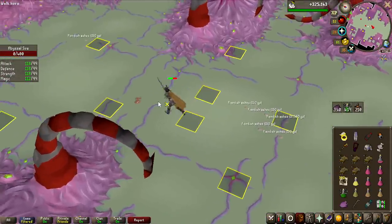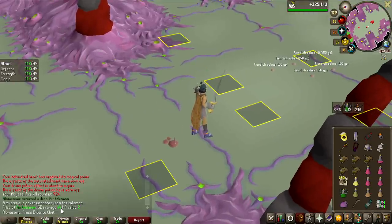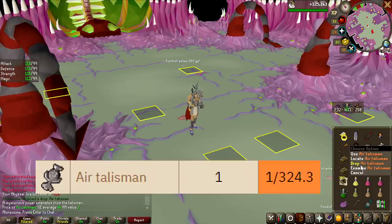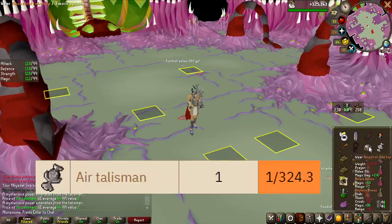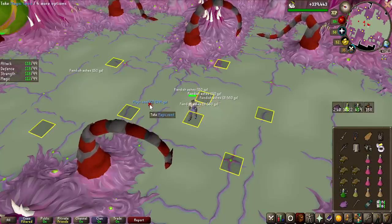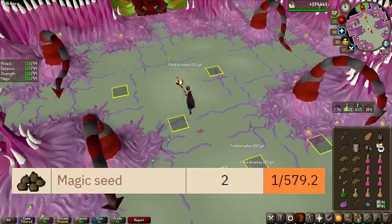What is this? An Air Talisman? How rare is that? That has to be one of the worst drops you can get — 44 GP — and it's a 1 in 324 drop rate. Another rare item: two magic seeds, definitely worth quite a lot more, but that's like 1 in nearly 600 I think.